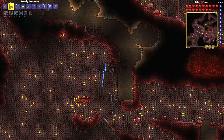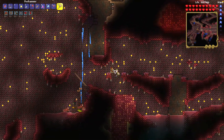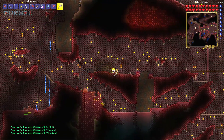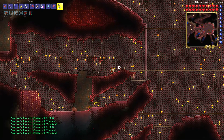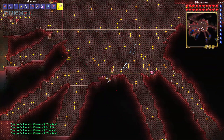The first thing you shall do after defeating the Wall of Flesh is to break any demon altars that you can find, which is a corrupted altar or crimson altar. Every time you break these, you will spawn new ores in your world which you can use to craft new tools and armor.